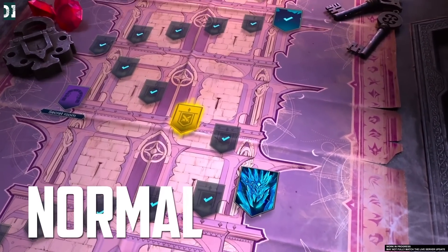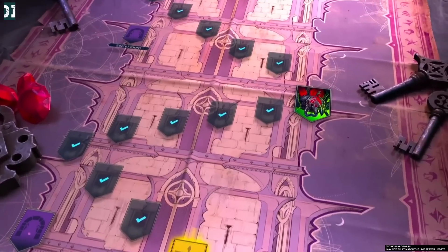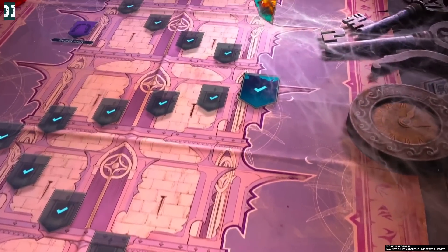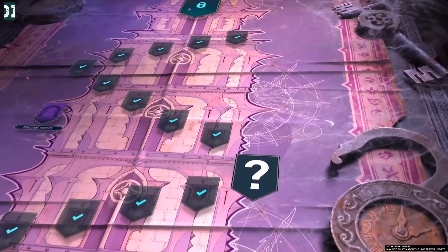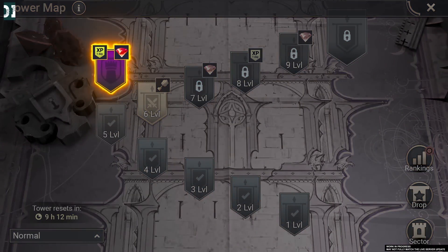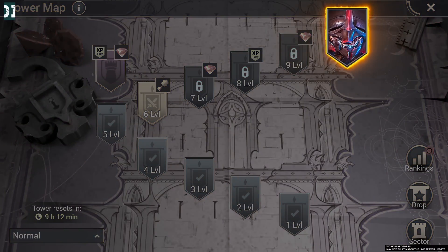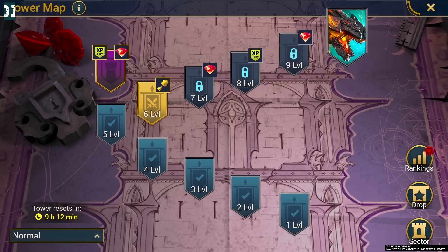Raid recently released its biggest ever update: the Doom Tower. It's a giant tower with 120 floors, a bunch of secret challenge rooms, and 12 seriously badass bosses that you need to fight against. On top of that, Raid also just released a bunch of amazing new champions, and there will be even more coming this month. Trust me, there is a champion for everyone.